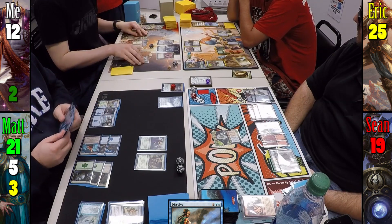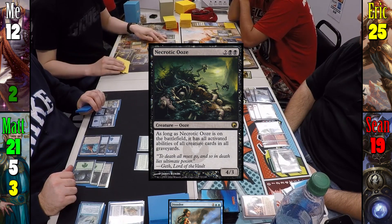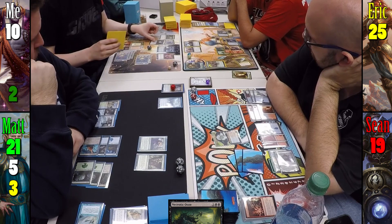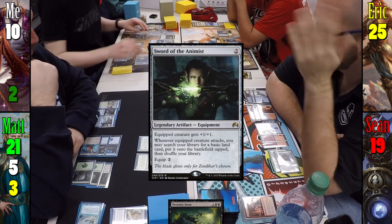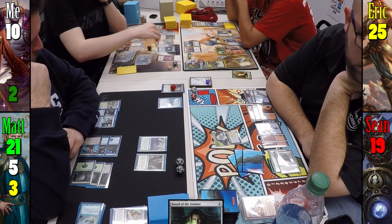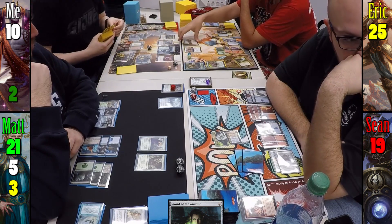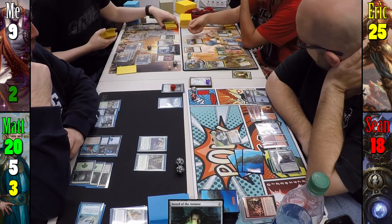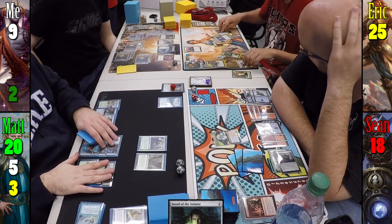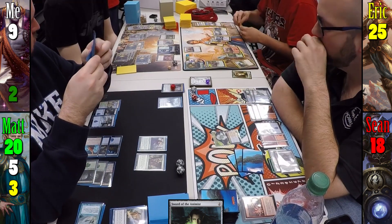I draw Sword of the Animist, cast it, equip it to Erebos, and swing at Eric during combat. The sword triggers to get me a Swamp. Eric chumps with Zulport Cutthroat and everyone takes 1 but no one gains life thanks to Erebos. I pass. Eric misses his land drop and can't profitably attack, so he passes to Sean, who responds at end of turn by casting Scour from Existence on my Necrotic Ooze.